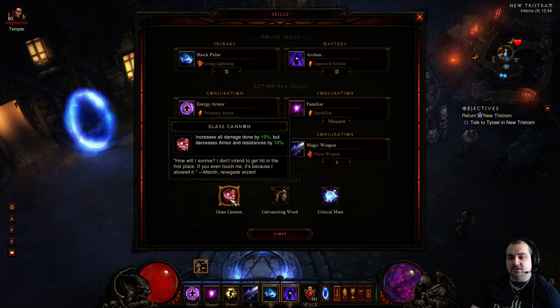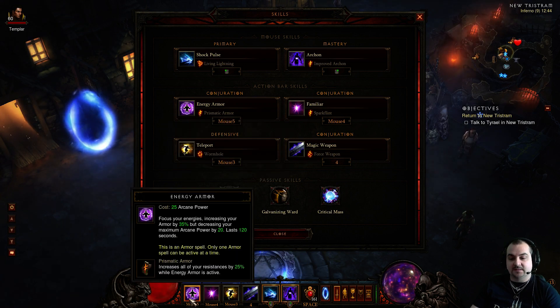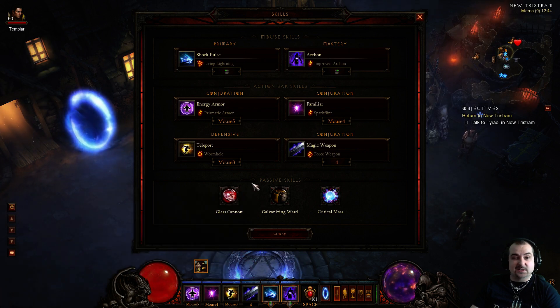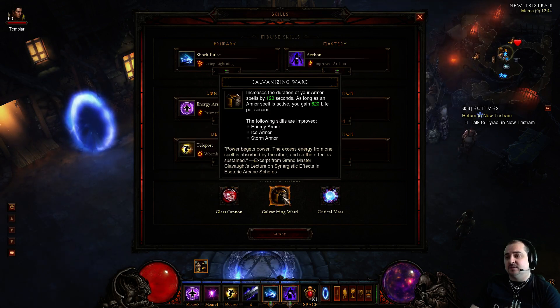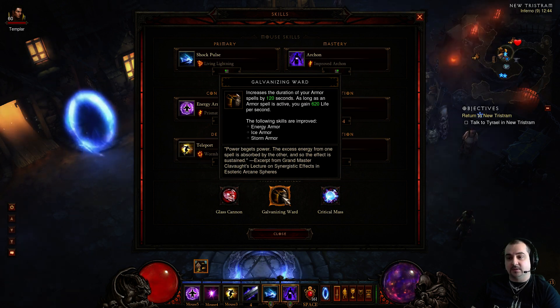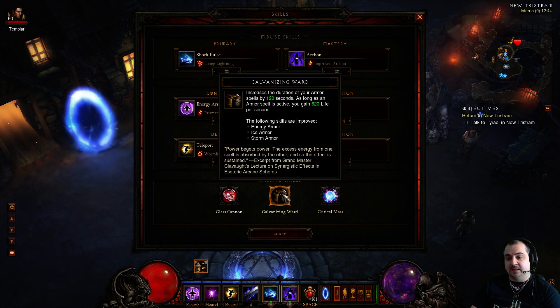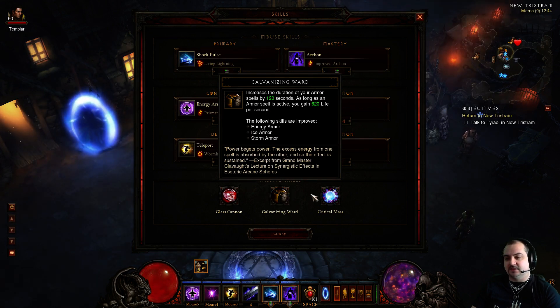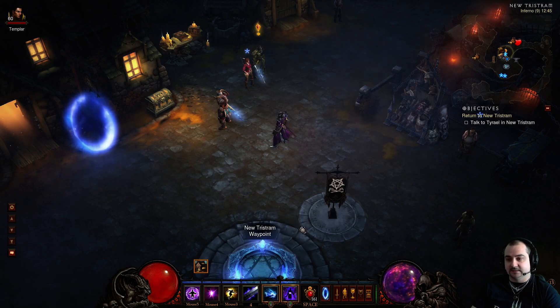For the passives, we've got Glass Cannon, which increases all damage done by 15% but reduces your armor and resistances by 10%. It doesn't really matter because we've got buffs, and Archon increases all resistance and armor anyway, so we basically get a free 15% extra damage. Galvanizing Ward increases the duration of your armor spells by 120 seconds and also gives you life regen. So once you pop it, we can keep all our buffs up for a long time while in Archon form. And of course Critical Mass - critical hits have a chance to reduce the cooldown of your spells by one second. Absolutely vital. It does not work without this.